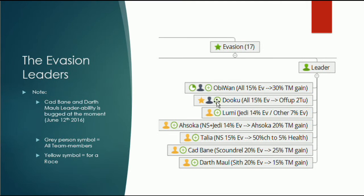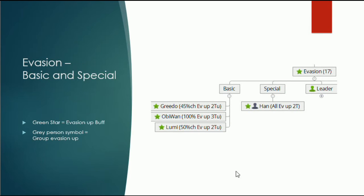Not only leaders give evasion — some basic and special abilities do too. Special abilities: at the moment only Han has the ability to give everyone evasion up for 2 turns. That is not the Stormtrooper Han — it is the Han from the Raid. But at the moment nobody, or only a few people, have Han, so that is not important right now. The three characters with evasion up from basic abilities are Greedo, Obi-Wan and Luminara — both have decent chances for more than 2 turns of evasion up, giving 10% more evasion.